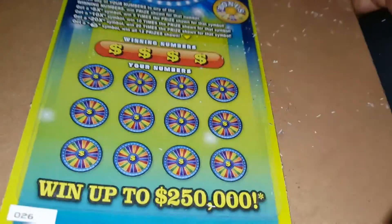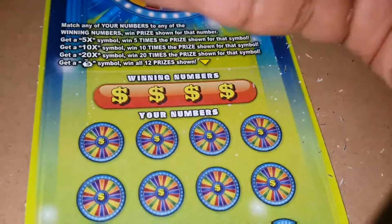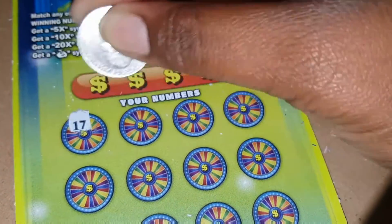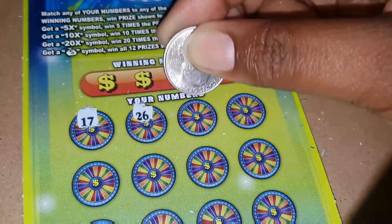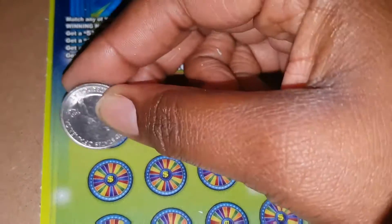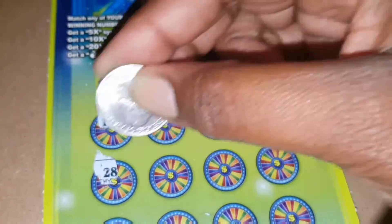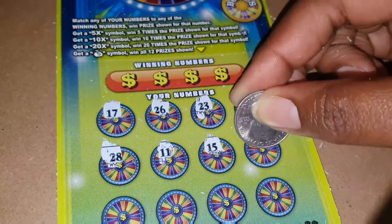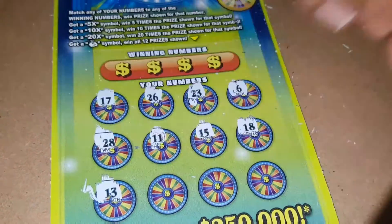The Price is Right is still destroying World of Fortune. Let's see if World of Fortune can redeem itself — I'll do the bonus box last. Let's scratch off these numbers. If we just get one win, one win, World of Fortune would be a winner this week. So: 17, 23, 6, 28, 11, 15, 18. If we get an auto win right here, we know we got a winner.